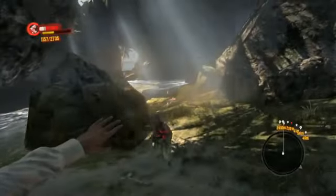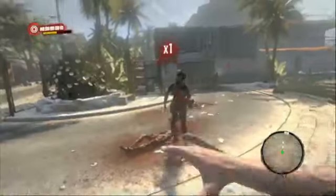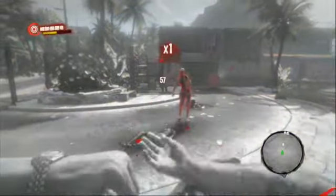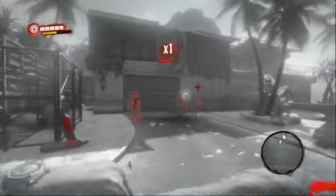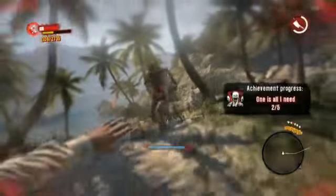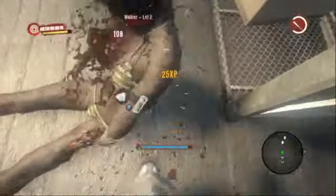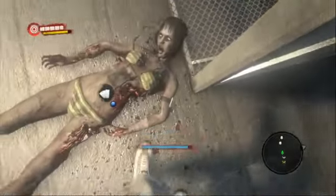Melee combat in Dead Island is immediately satisfying. As you tango with your enemies, a reticle flits around their bodies, allowing you to target specific body parts. It's a little too early to tell if the mechanic is actually as precise as it appears at first blush, but we had quite a bit of fun with it — especially after we picked up some decent weapons that allowed us to whack off heads or stove in skulls with ease. True to zombie fiction, trauma to the head is the only way to ensure that a shambling corpse will not get right back up once its life bar refills.